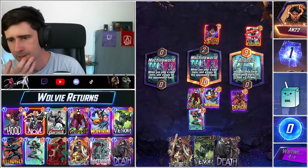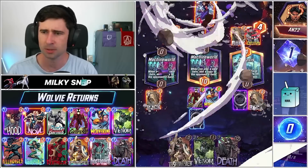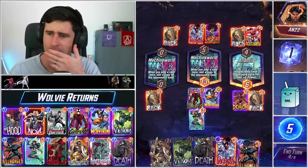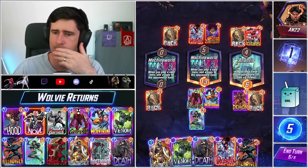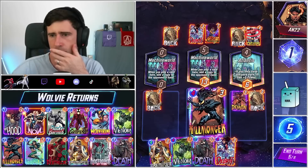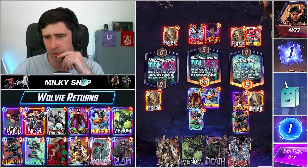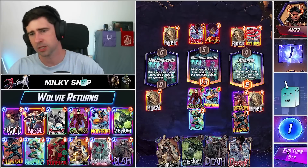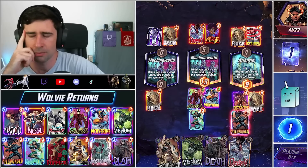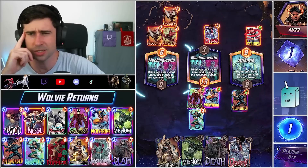Okay, so what we're going to do is a Death Venom over in Atlantis maybe. What do we do here? Is this actually worth it? I think it is worth it — it also gives us a Death Taskmaster final turn. Yeah, let's do this. It looks counterproductive with the Demon but this is actually good — actually very good for us. This is a Silver Surfer deck I guess.